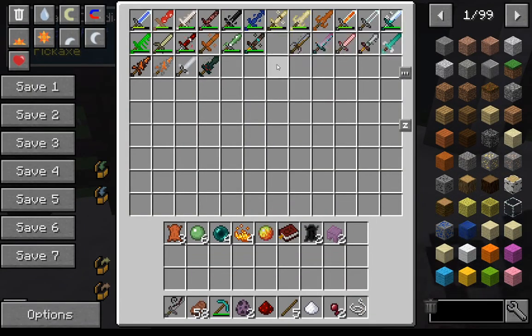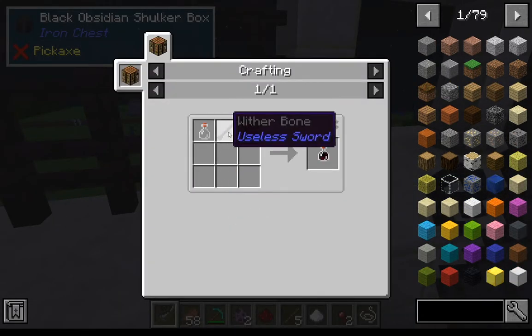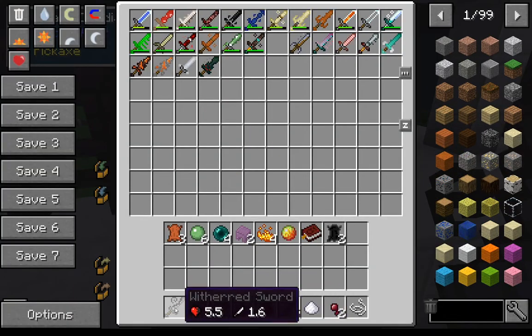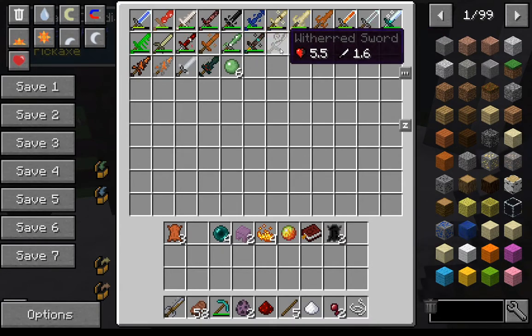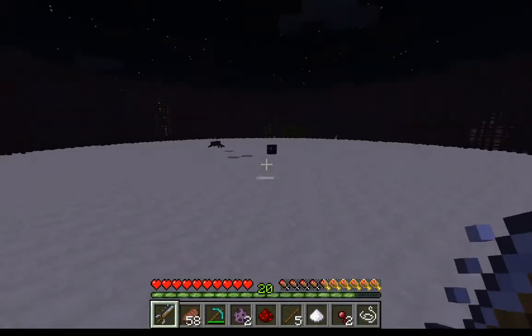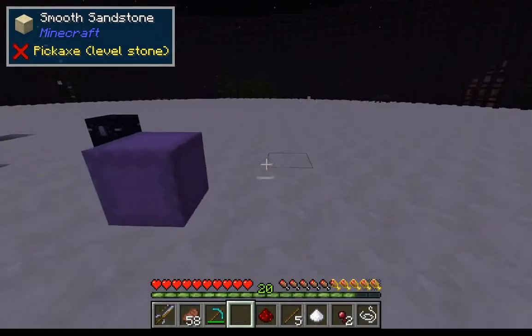Next up is the withered sword. It's just a stone sword, but with wither blood — the wither bone drops from withers and you can make it into the withered sword. It's the same as the diamond soul sand sword, which is just way easier to get, so I'm not sure why they added both. Next up is the wooden clay sword — not sure what it does, let's see.